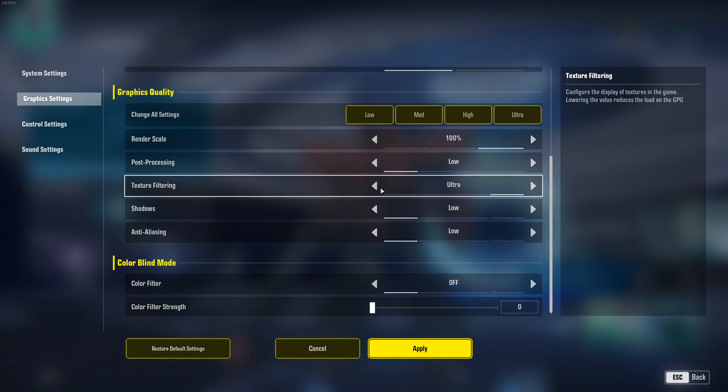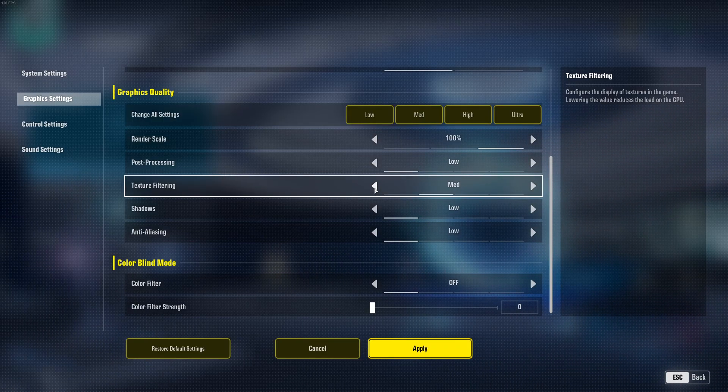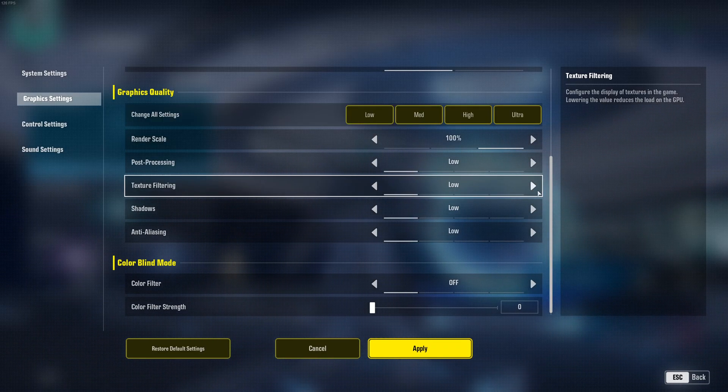For texture filtering, it really depends on the amount of VRAM your GPU has. If you have 6GB or more, go with ultra; 4GB, go high; 3GB, go medium; and less than 3GB, go with low.